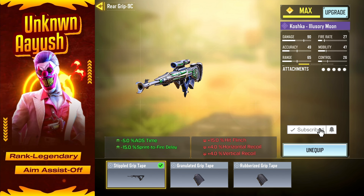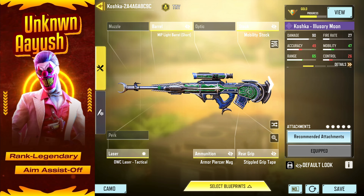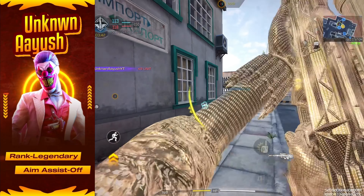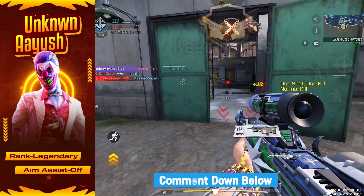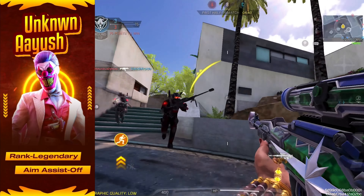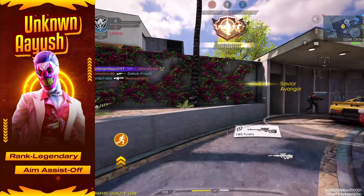Last but not least, Stippled Grip Tape reduces ADS time and sprint-to-fire delay, making it ideal for snipers who need speed and precision. With this setup, you're ready to take on any opponent with ease. Try it out and let me know in the comments how it works for you. For the best perks, I've pinned some recommendations in the comments — these will make sure you're geared up to take full advantage of this Koshka loadout and maximize your wins.